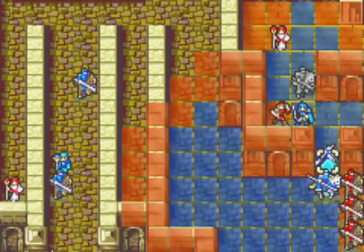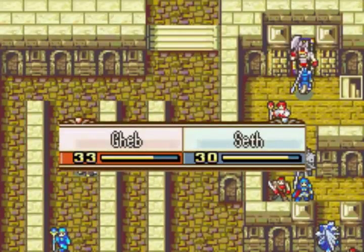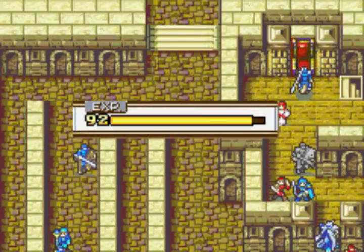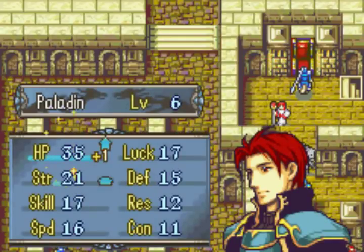Now all that stands in the way of a quick seize is Geb. I need a Killing Edge crit to kill him, but it's not that tough — he has a Killer Axe but starts equipped with an Iron Axe, so there's no real risk even if he could crit me back.